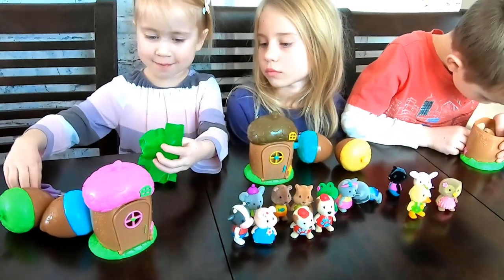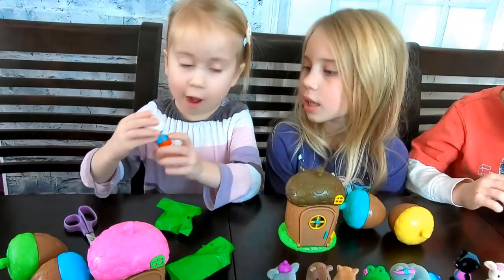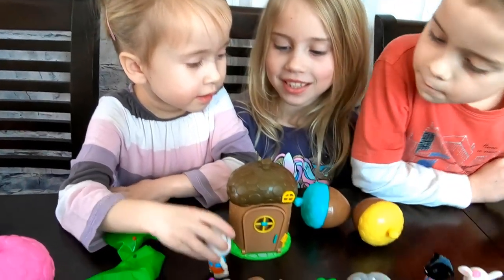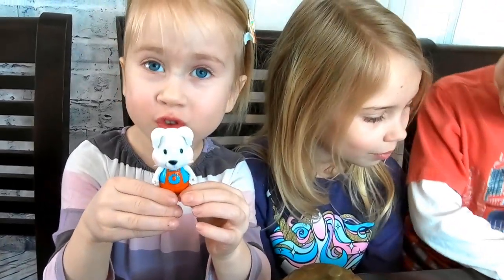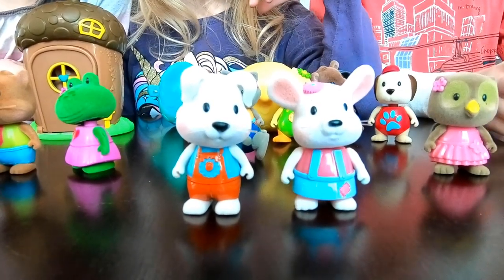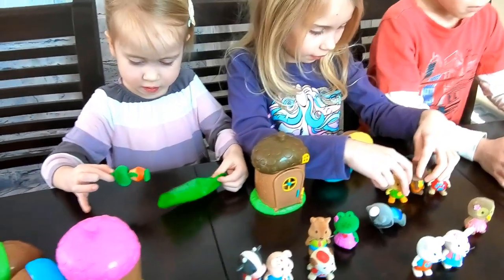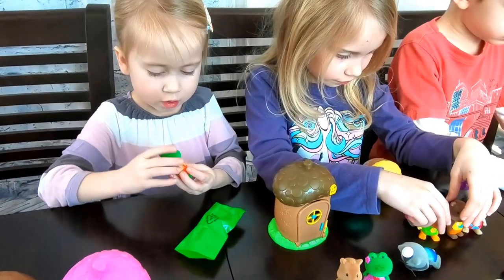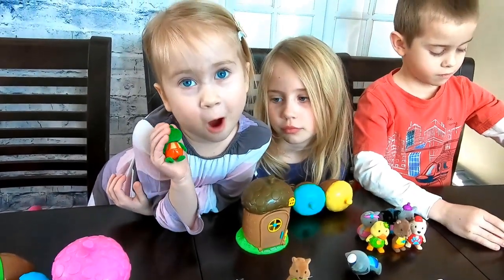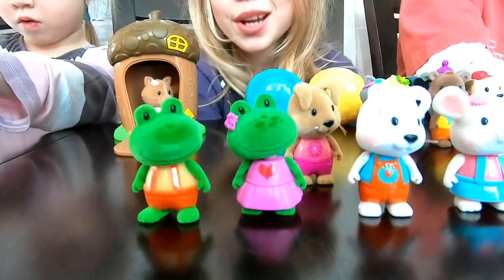Time to open this blind egg! I think it's a rabbit! Yeah, it's a bunny! I got the boy bunny - it's the boy of Buttons! Guys, I got Lady the bunny! So we got a boy bunny and a girl bunny! How cute are these characters? I really like them! I got Foster the froggy! Look guys, we got the boy and the girl frog!